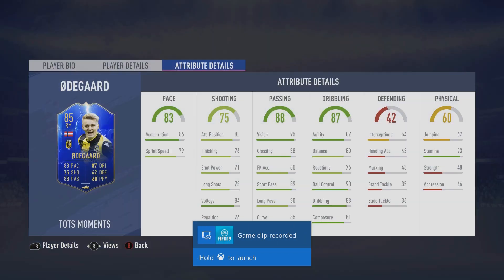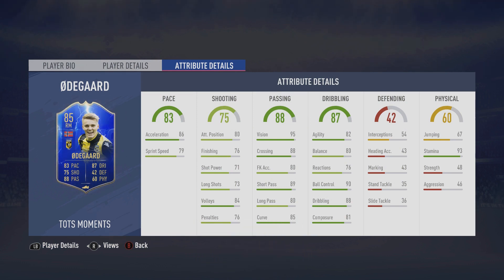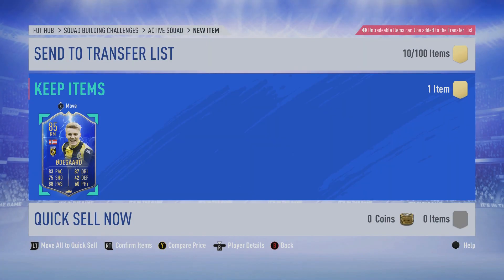Let's check out the card a bit more in depth. 85 rated right mid, Vitesse and Norway. So 83 pace — pretty good. 75 shooting, not super high there, but really good at volleys. 88 passing — really high there — short pass, curve. Good dribbling, he's got 93 stamina. Not too high jumping or strength either, but he's just a really Messi-type player. He's basically a weaker version of Messi in my opinion. The card looks pretty good for a super sub.